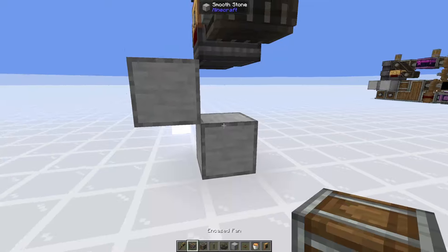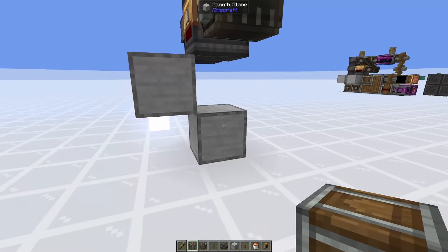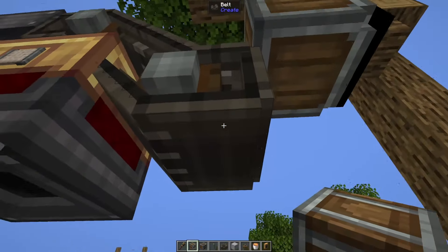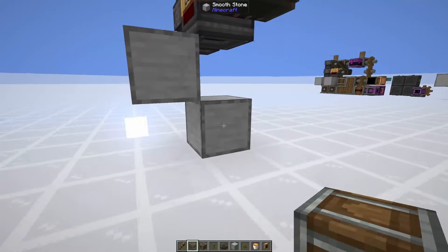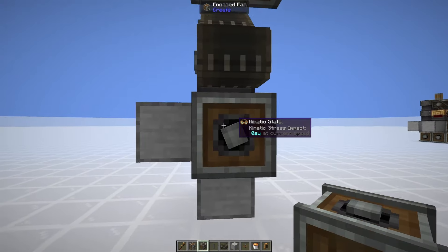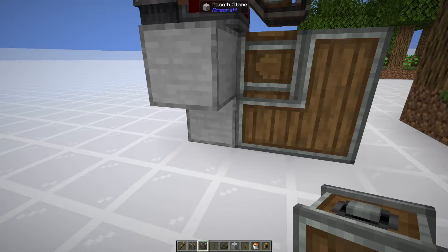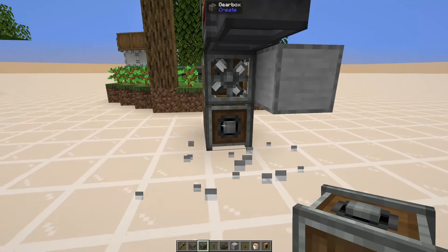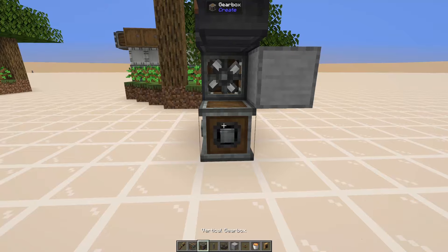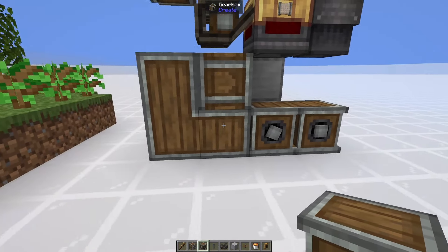The benefit of this system is that the deployers will place the saplings in for you. You should see the deployers reach every edge block, and every single block being covered by an oak sapling. While that's coming around, we can get started on the actual farm. We're going to build three temporary blocks up from the center here, then one block out, and place a portable storage interface on that block facing towards the main tree farm.